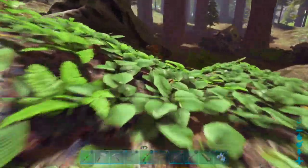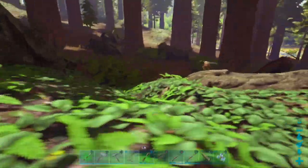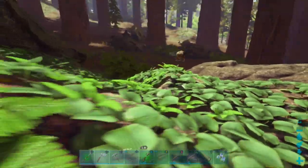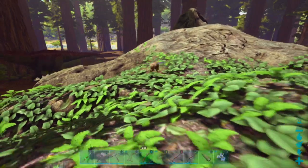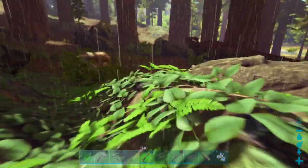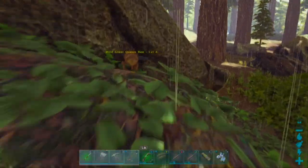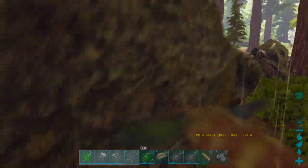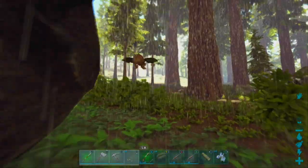We will try without bug repellent first and see if we can tame this. You would need either kibble — the honest kibble — or the second best option is rare flowers. As you can see in my hotbar, we have rare flowers and we're gonna try and tame this buddy. I just do not want to get too close because she gets spooked really quickly. Let's try this without bug repellent.